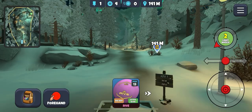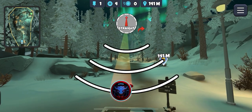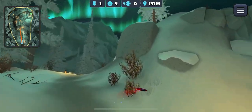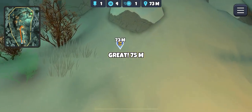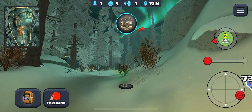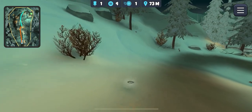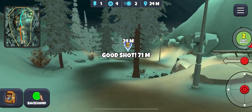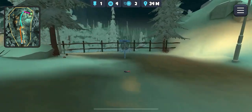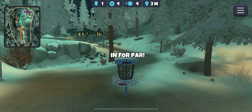This first hole is tricky, especially in this headwind. Taking the flippy skippy driver, aim up — that's what I found helps get over the hill. A little bit of turn — that's turned massively. Not great position to start with. Should be able to scramble for the birdie — going to throw the Harp on the forehand. Not that far actually. Just laying this up and taking my par.